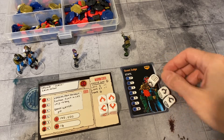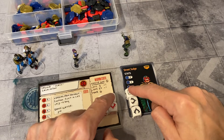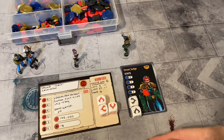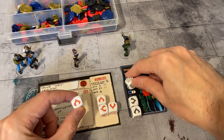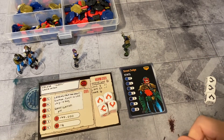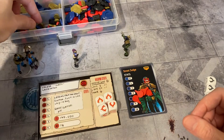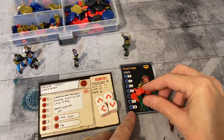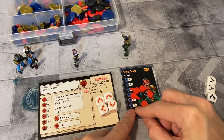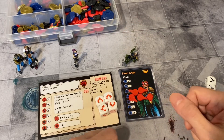If he had rolled any defense — any shield values — then we'd remove those from the attack roll. But he didn't; he rolled really badly. So he takes four wounds: one, two, three, four. His current cool is his cool value minus the number of wounds — his cool is four minus four wounds. He is unconscious, just like that.